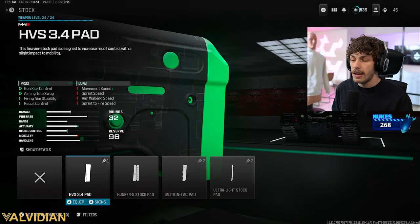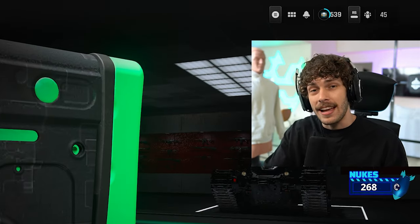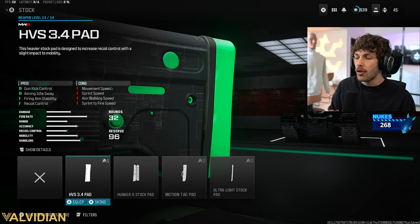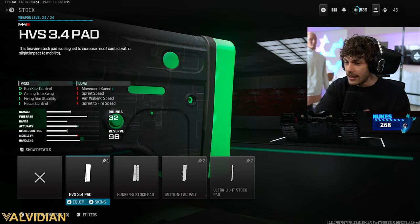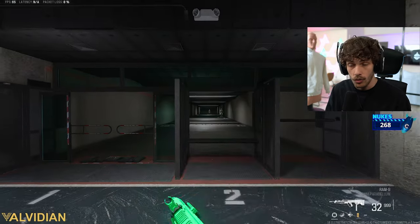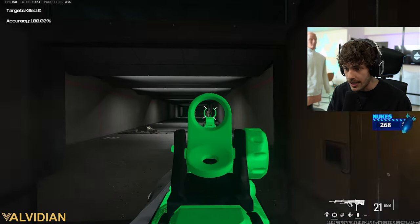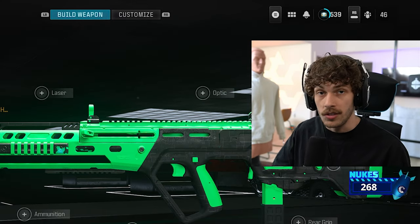Next, for the stock, add the HVS 3.4 Pad. This gives aiming idle stability making it easier to hit that first shot, gun kick control, and firing aiming stability overall, making the gun absolutely beam. In the MGB gameplay you'll see I was using this thing like an AR. We do lose a little mobility, but the pros outweigh the cons. This thing basically has no horizontal or vertical recoil with a lot of range — you can really use it like an AR.